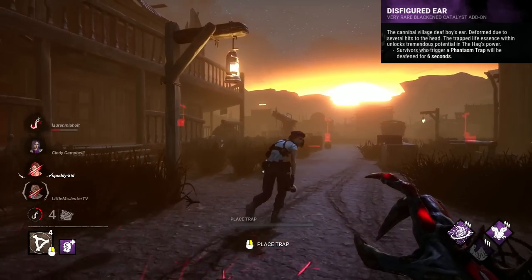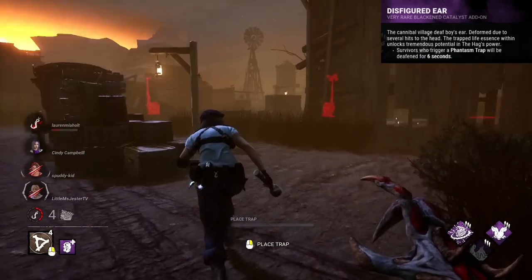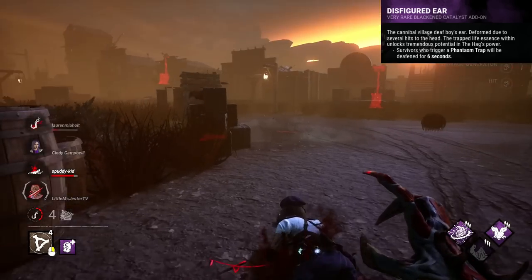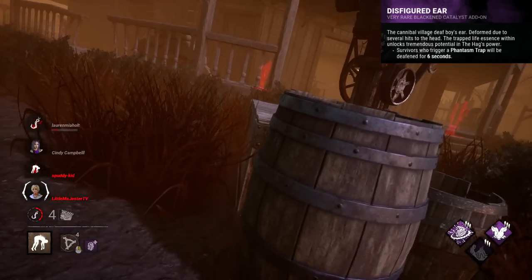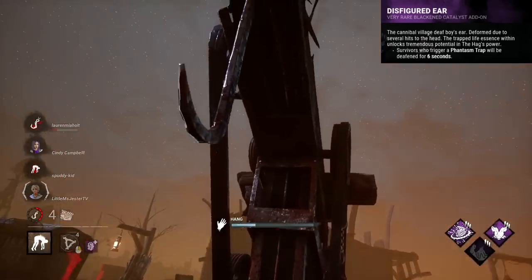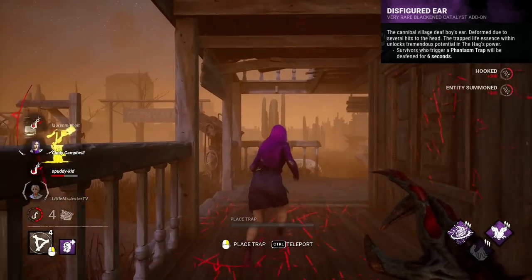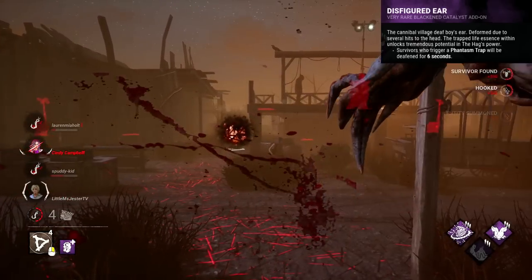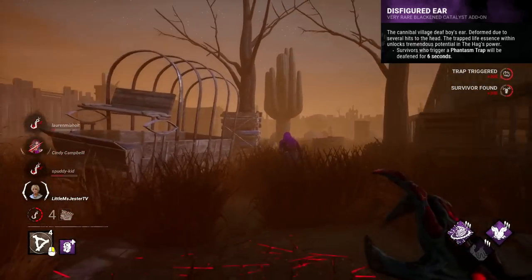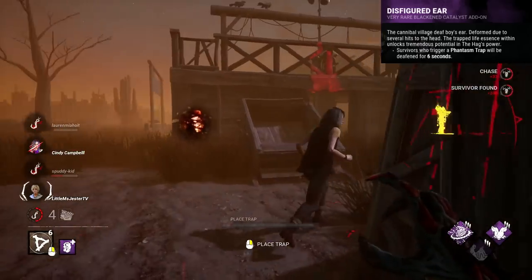Disfigured Ear is a Hag add-on and is just really strange. It applies a unique effect named deafen, which mildly muffles your game sound for a duration of 6 seconds. It's barely noticeable and doesn't really do anything as an add-on. The old version used to near-mute your audio and gave a high-pitched sound, but it was reworked because it was sometimes slightly painful to listen to. Now it's just a really pathetic effect and should probably just be reworked entirely.